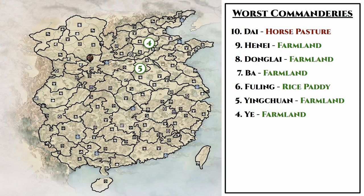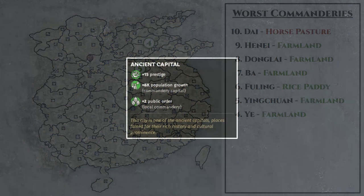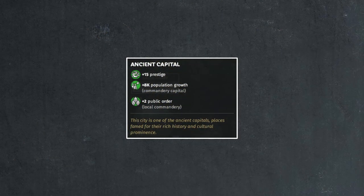Moving on to the final five, we start with a tie between Yinchuan and Ye at number 4 and 5. Both are high fertility farmland commanderies without a harbor building. But they have an additional buff that separates them from the top three, as they are ancient capitals. Ancient capitals refer to the Chunqiu Zhangguo period, right before the Qin Dynasty, where these commanderies used to be capitals of different kingdoms. In the game, being ancient capitals grants their owner 15 additional prestige points, plus 8k population growth per turn, as well as a 2 point boost to public order. It's not a huge benefit, but anything helps when you're in the top 5 of the worst commanderies in the game.